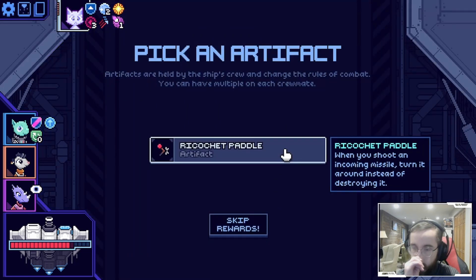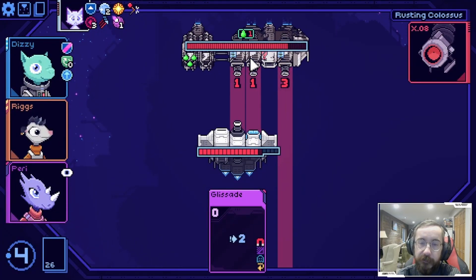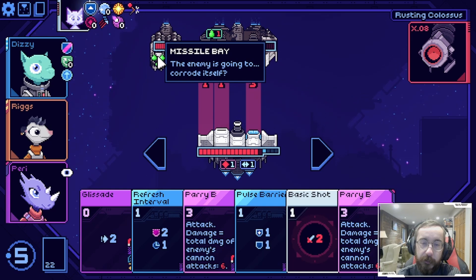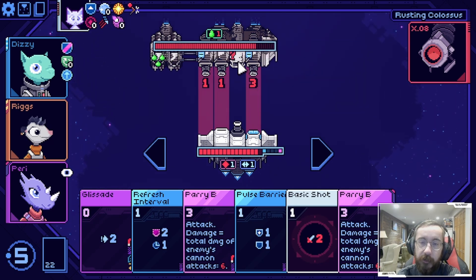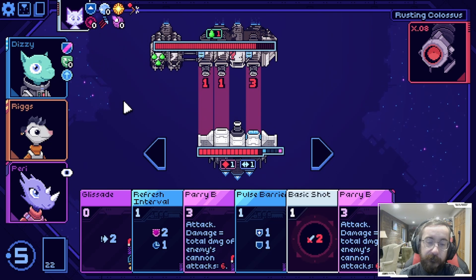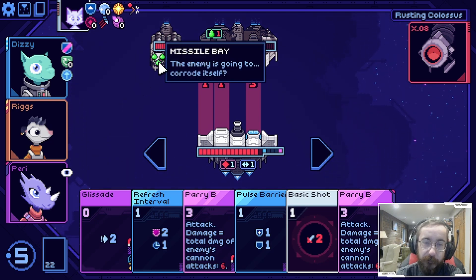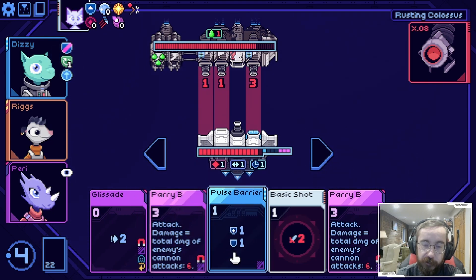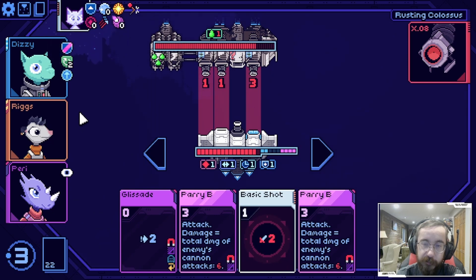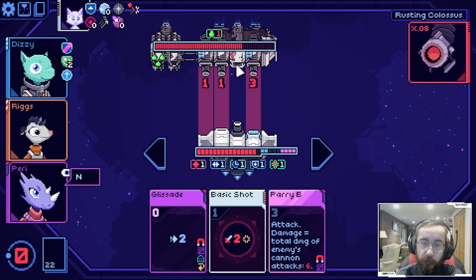We'll head here - ricochet paddle, we shoot an incoming missile and turn it around instead of destroying it, that could be big. Save something in the middle. The enemy is putting corrosion on itself so it deals itself damage - we kind of just have to wait this one out. This part's weak and we're about to take five. We have both parries in here - if we just wait this one out we should be all right. If we do two temporary shields and shield capacity this blocks all five coming in. We can do five or more - six actually because of that.